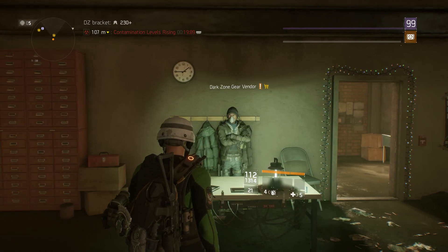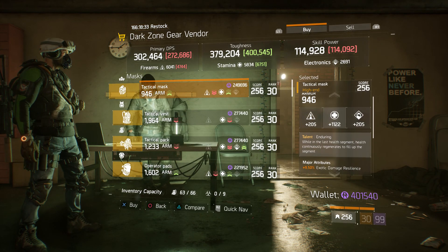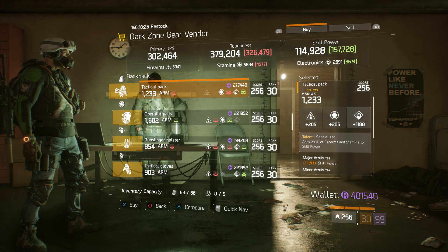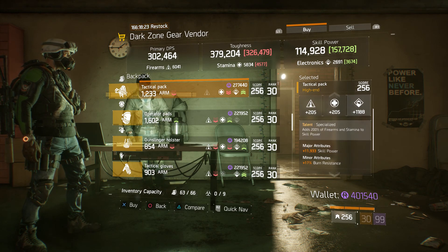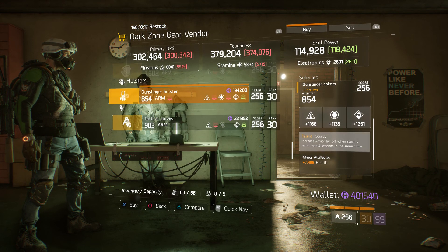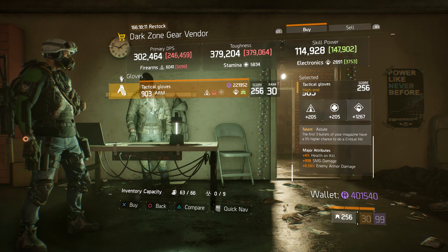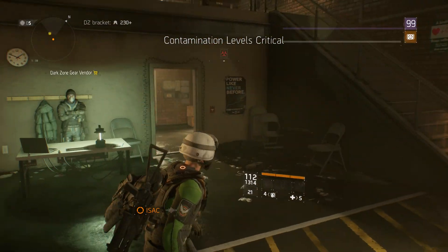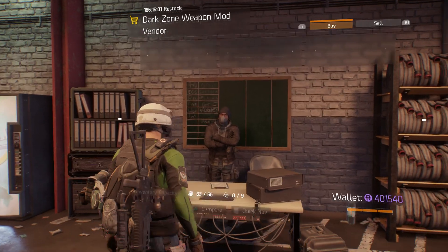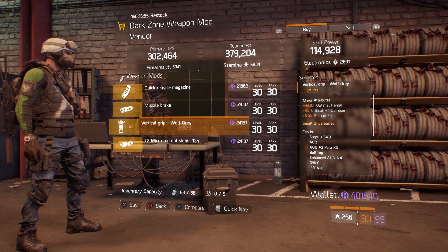Let's head to the new DZs added with 1.6. In DZ08's new safe room, the Dark Zone Gear Vendor has: a Tactical Mask with Enduring rolled towards Stamina, a Tactical Vest with Vigorous also rolled towards Stamina, a Tactical Pack with Specialized rolled with Electronics, Operator Pads with Accomplished rolled towards Stamina, a Gunslinger Holster with Sturdy with a couple extra health, and Astute Gloves rolled towards Electronics.